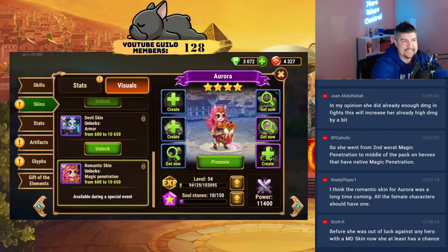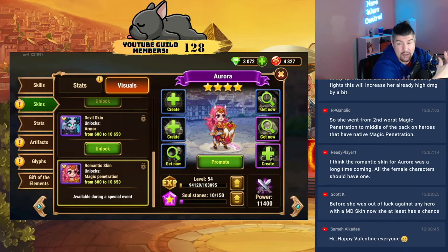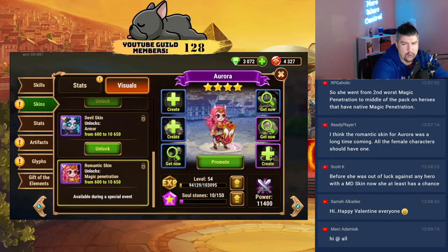It takes her from being a tank that you include in lineups for randomness — you include Aurora because she has a chance at winning where potentially she might not have, because her main mitigation is dodge. If you plan her well and keep her armor skin low, she becomes a target for Yasmin and can potentially mitigate a lot of Yasmin's damage through dodging. You can argue about whether she's top tier, but a lot of people consider her a top three tank on Hero Wars Mobile.